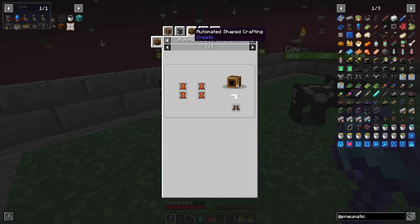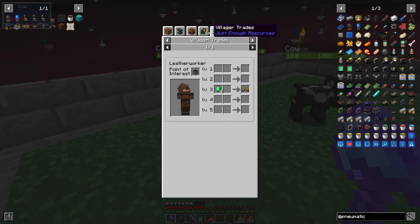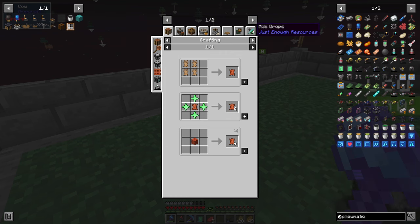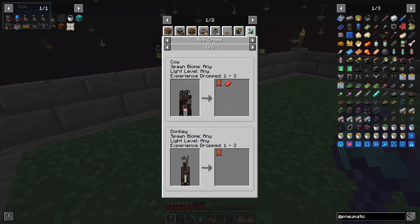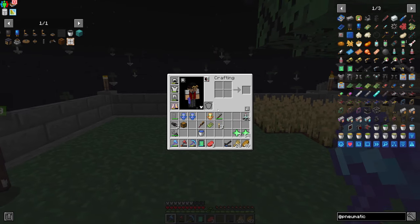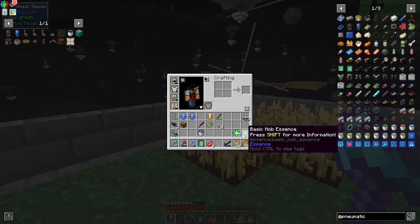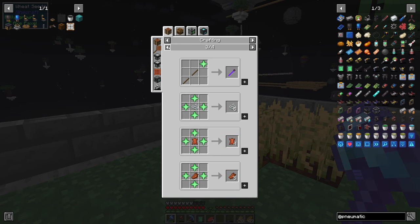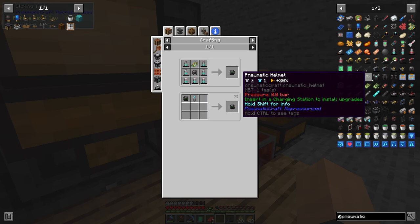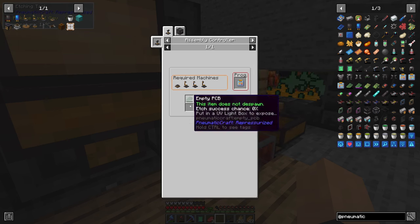Can I still get leather from cows? It is dropped by cows — these cows are just re-textured, they're a regular Minecraft cow. I just got so unlucky. I only need one, because then I can use basic mob essence to get more. We're going to work on assembling some PCBs — we need four in total for all the armour. We only have three unassembled so we need to make another one.